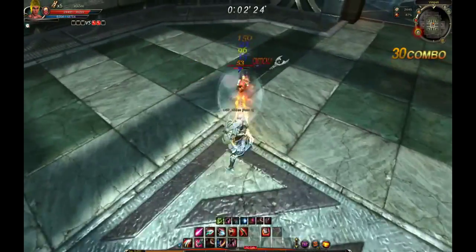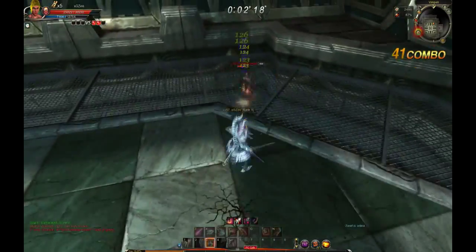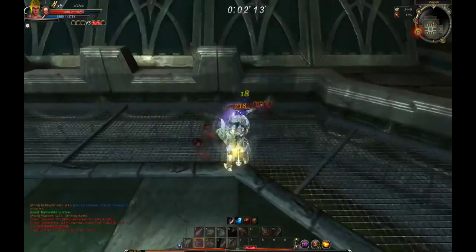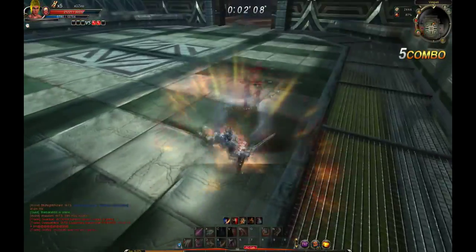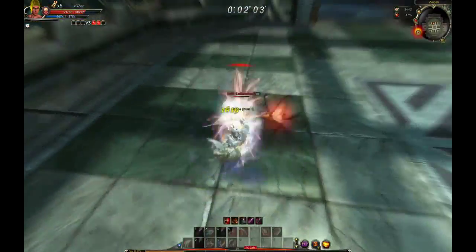Nice little charge combo again. Press kick — very nice, but he dropped it. Got the stun, nice reset. There's going to be an evasive here soon — there it is. Got one knockdown; if he can get another, he might be able to get a combo going.